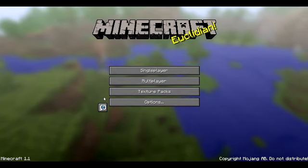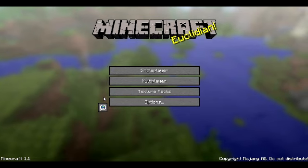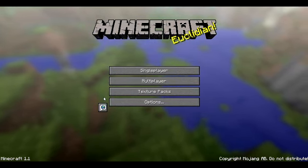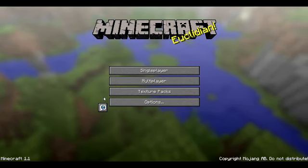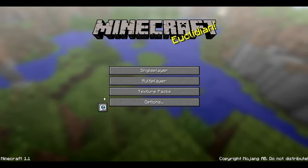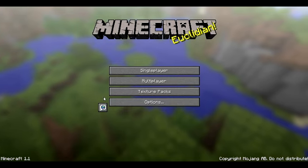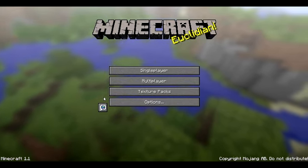Hey guys, this is TheGamesList here. Today I'm going to bring you a Minecraft video on the 1.1 update. The new things that have been added to the game include mob spawning eggs — you just get the egg, right-click on a block, and it spawns whatever egg you have — and the golden apple recipe has changed.